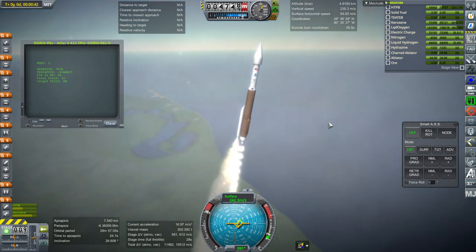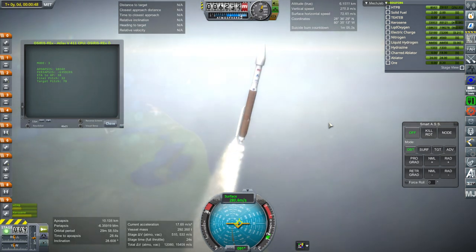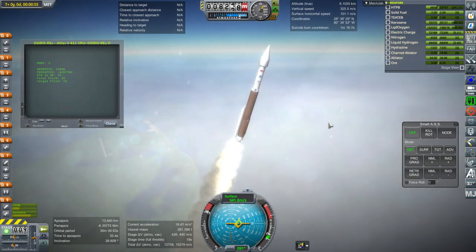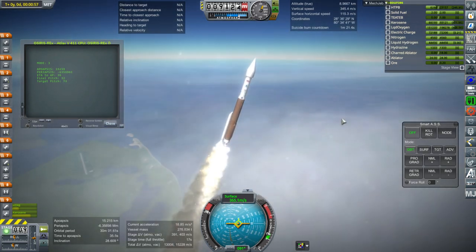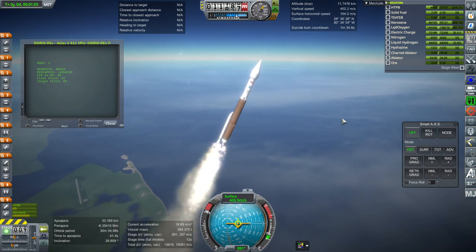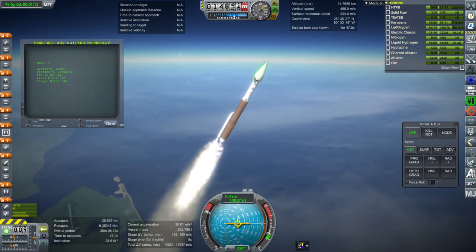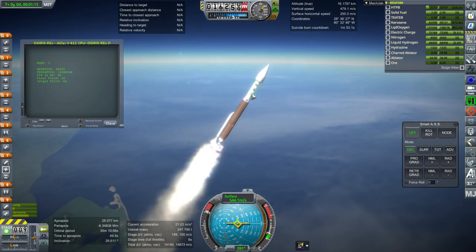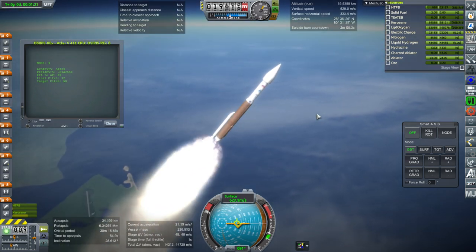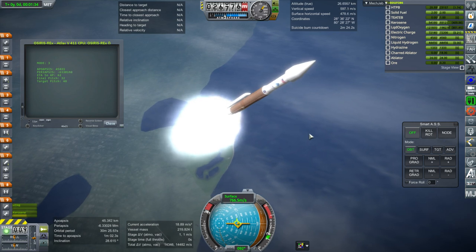The OSIRIS-REx model I'll be linking in the video description will be sized the same in stock as in Realism Overhaul — an extra challenge. If you use a 2.5-meter upper stage it should be fine. With a 2.5-meter fairing, you could probably use a 1.875-meter upper stage and a 2.5-meter main stage. It's possible to go into the configuration and rescale it if needed.